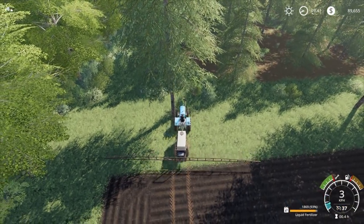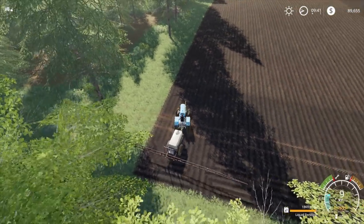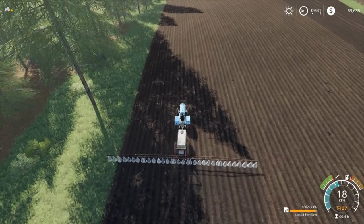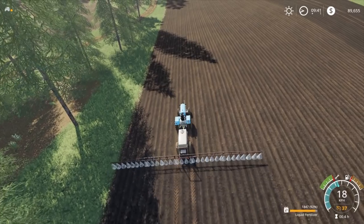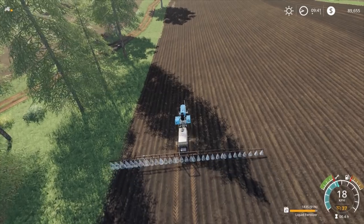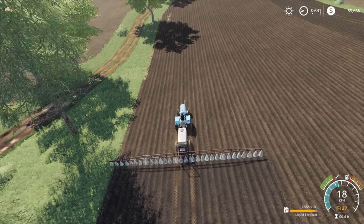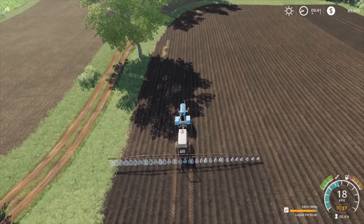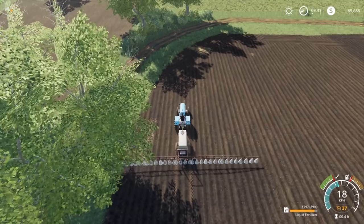We also need to pick up a lime spreader, which we need to do this episode - spread this field with lime. I figured if we can spray this with fertilizer now, then we can come through and cultivate and lime and then fertilize again before we seed, so that way it's fully fertilized, fully limed and all that sort of stuff - ready to go for our next harvest which is tomorrow.